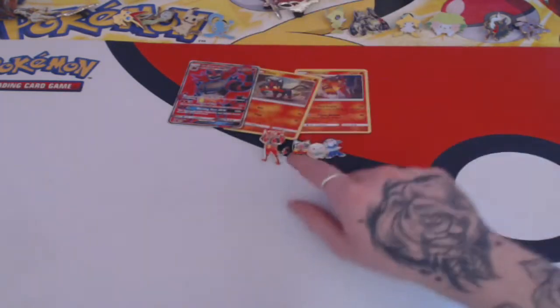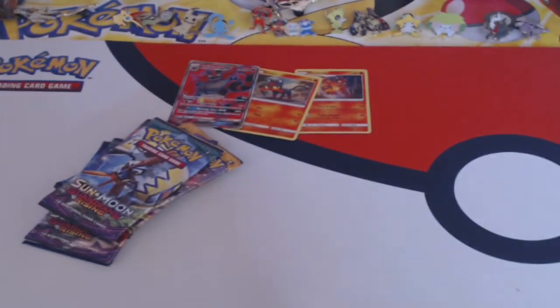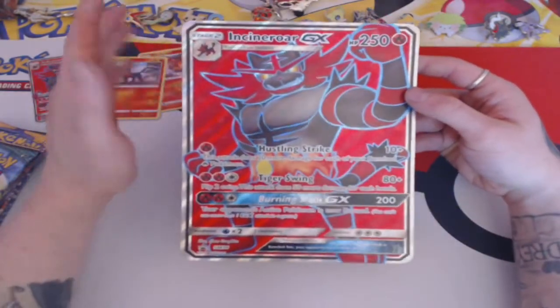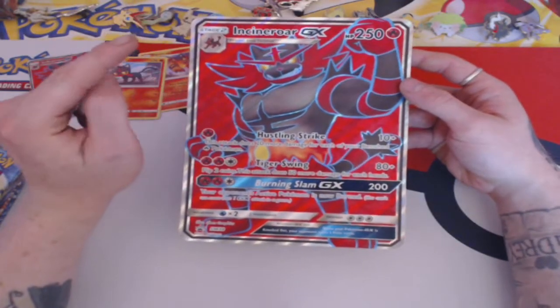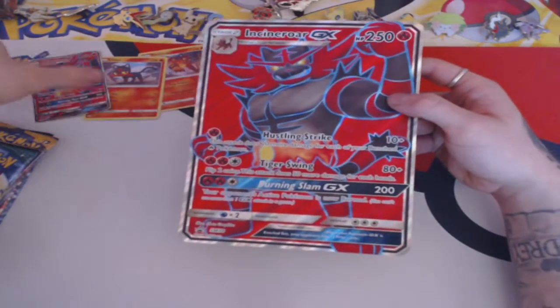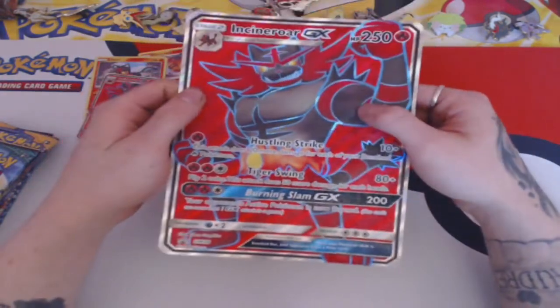There's a Litten pin already at the back - so I can put Incineroar here and it's kind of an evolutionary chain. You get a code card as well in the box so you can get it online. Now the best thing about these boxes is the jumbo card. Jumbo cards aren't always that amazing, but these jumbo cards are also textured, just like the actual promo card - the full arts are textured and the jumbo cards are too, which is really nice.